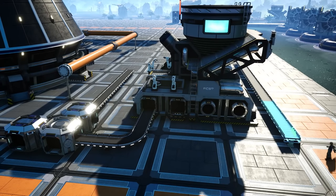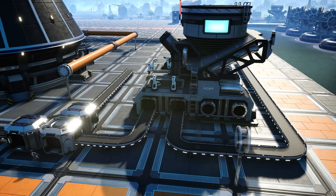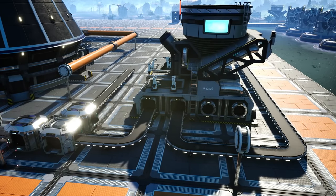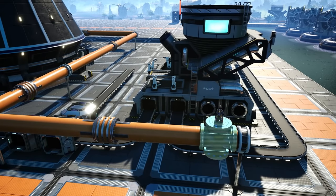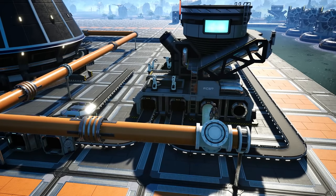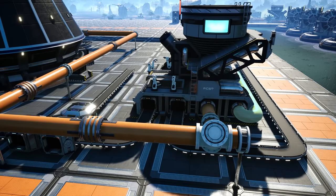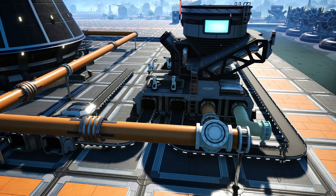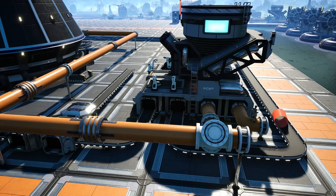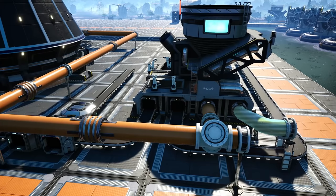This blender will be producing non-fissile uranium and will require 30 silica per minute as well as 18 nitric acid per minute. It will also require 18 sulfuric acid from the 24 waste sulfuric acid that we've just piped around. Place a pipe junction and use gravity to create a priority split into the blender, and the rest of the sulfuric acid will join up with the sulfuric acid main line leading to the blenders that produce the encased uranium cells.